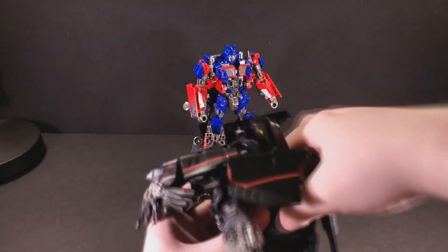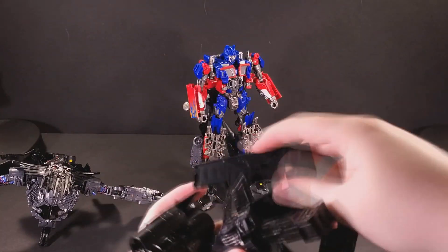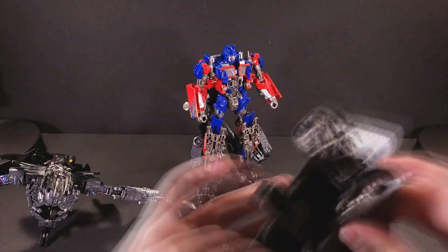The lower torso splits from the upper and contorts itself into a jetpack that slides onto Optimus's backpack, utilizing those tabs from behind the grill as locking points. This is the most fiddly piece to get on, but it's solid once you do.